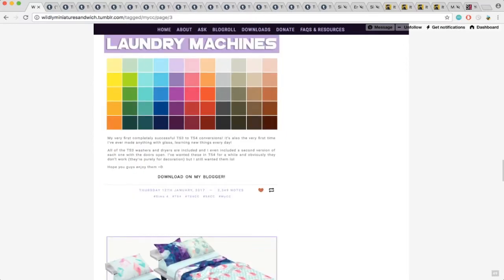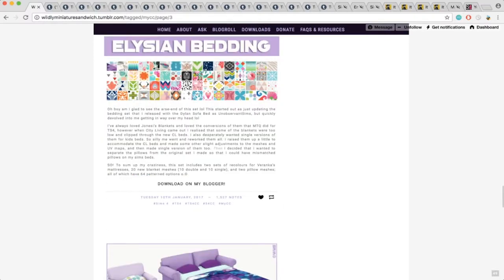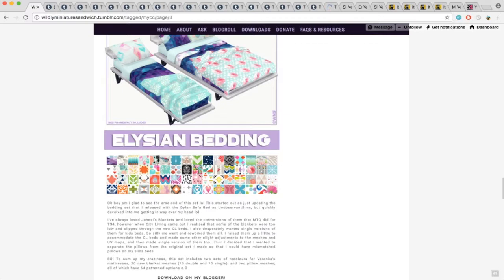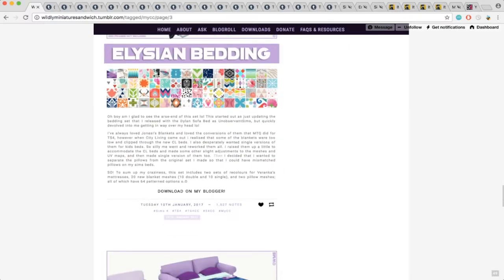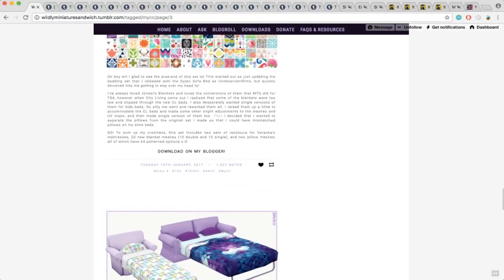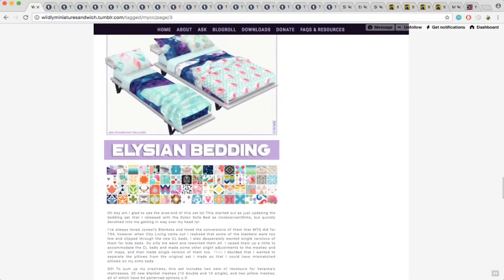Okay, so these are some bedding sets. I'm going to reblog these because there's a lot of different patterns. I think these would be really cute for teen and child sims because of all the different colors. But then there's also a few in here that could be used for like any age sim because some of them are a little bit more mature, I guess.